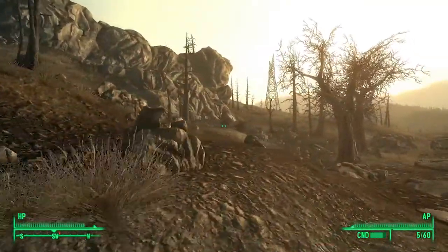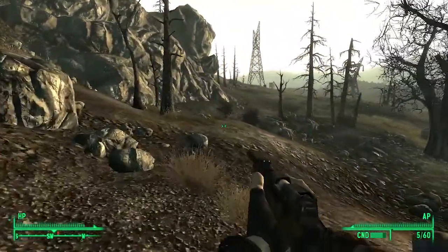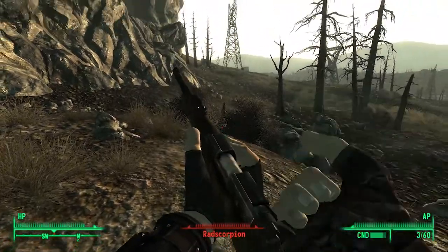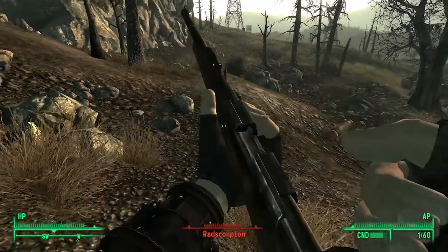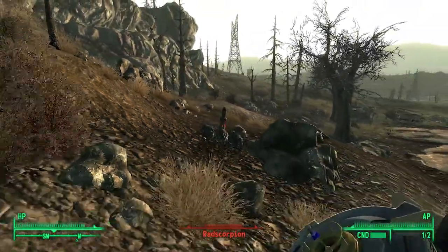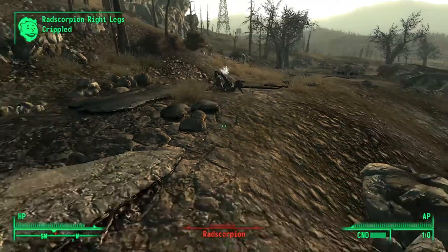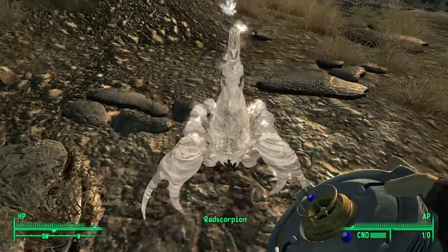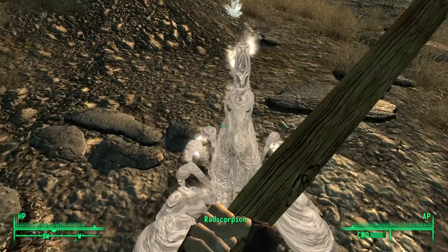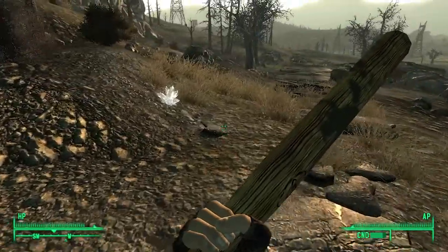What is that? Oh, it's a red scorpion! You know what this would be a good time for — let's try using a cryo mine. Cool! Did I kill it? I don't think I killed it. Let's see what happens if I hit it with a baseball bat. Oh, that's cool, ha! That was neat!